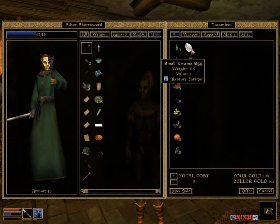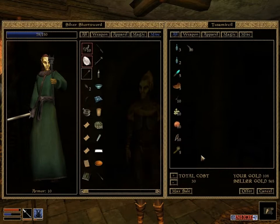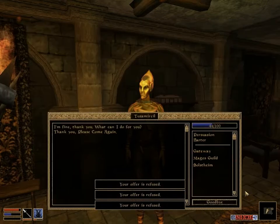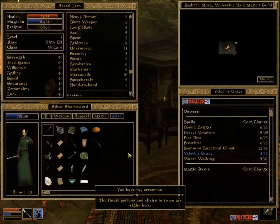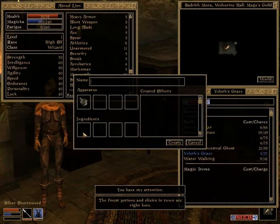Restore Fatigue potions cheaply. There's ten of them and they don't cost that much. Offer 25 for ingredients. Let's see if I can make some and then sell it right back to them.